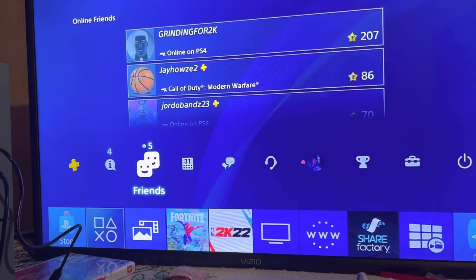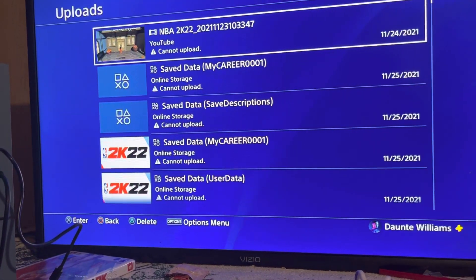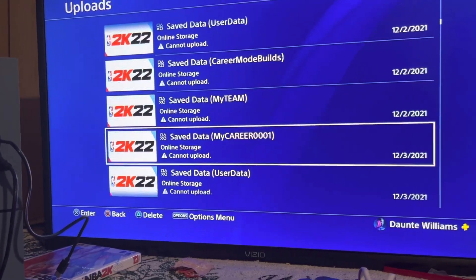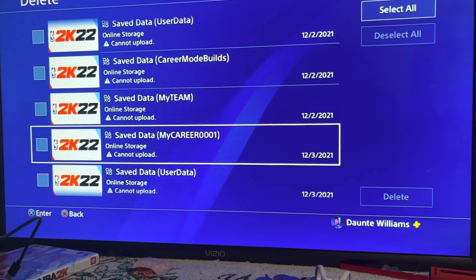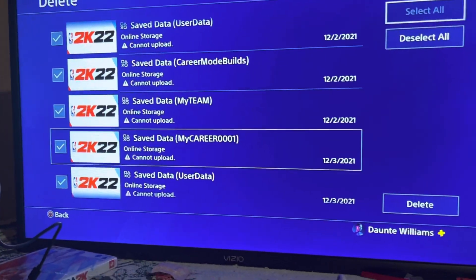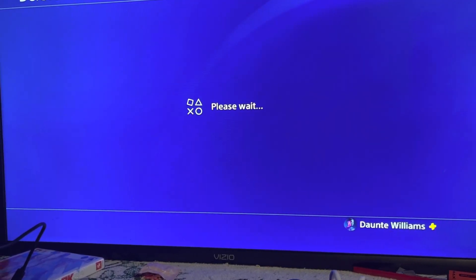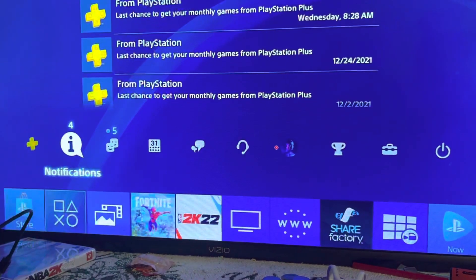So how to fix this is really this simple — I kid you not. Go to Notifications. You'll see all the 'failed to upload' notifications. I'm not going to go through all of them but there's a lot. Push the Options button, push Delete, then Select All so that all those failed upload notifications get deleted.